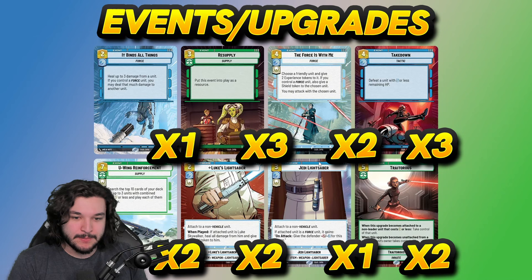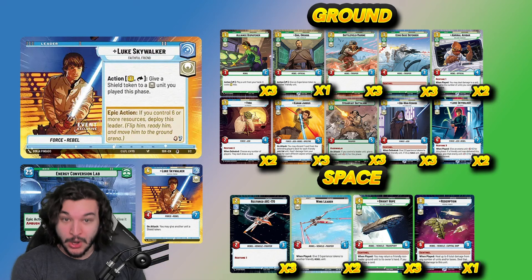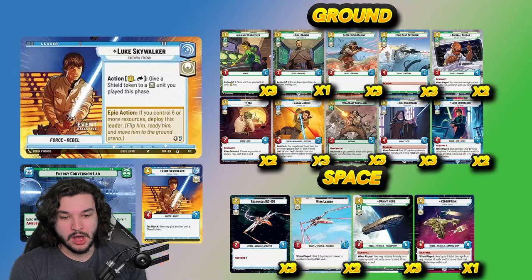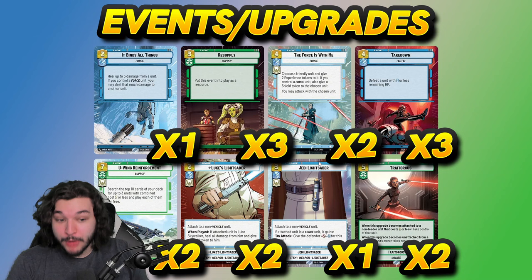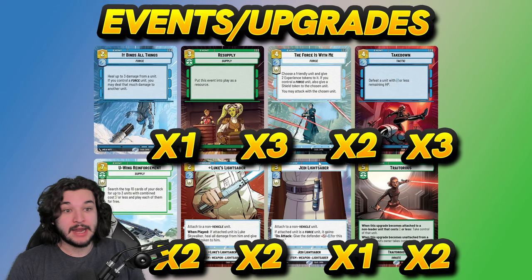One copy of Jedi Lightsaber — similar to Luke's Lightsaber but good on any force unit, giving high-value trades. Particularly good on Yoda: if you go turn one Alliance Dispatcher, turn two Yoda with a shield token into Jedi Lightsaber, you get a five-seven Yoda with a shield that can really swing the game. Two copies of Traitorous — great as removal and a tempo play. You can steal Bobas, Battlefield Marines, enemy Yodas — just a very powerful card in any green deck.